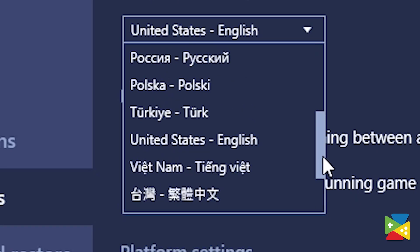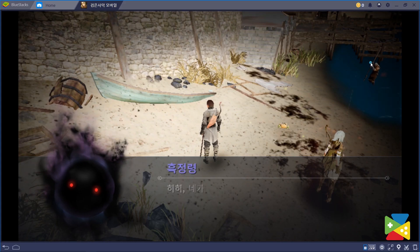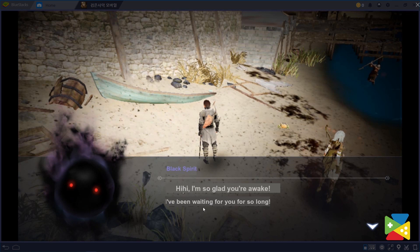Therefore, you can translate any game of your choice to any of the languages supported by BlueStacks. The translation result will be displayed according to your language selection on the screen.